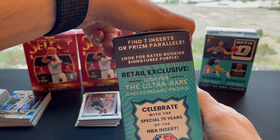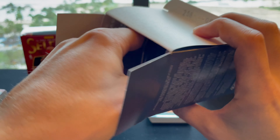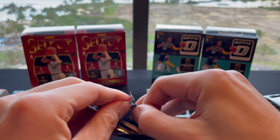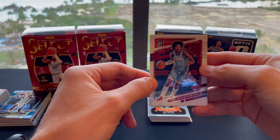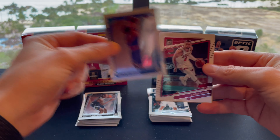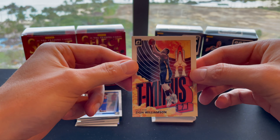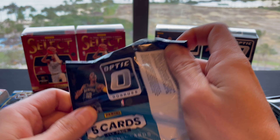No 75 Years insert yet from the first box. This is the last Optic box — six more packs to go. Pack one: looks like we got another T-Minus back there. Kevin Porter Jr., Jonas Valanciunas, Miles McBride, Zach LaVine, and a Zion Williamson T-Minus. Nice-looking card.